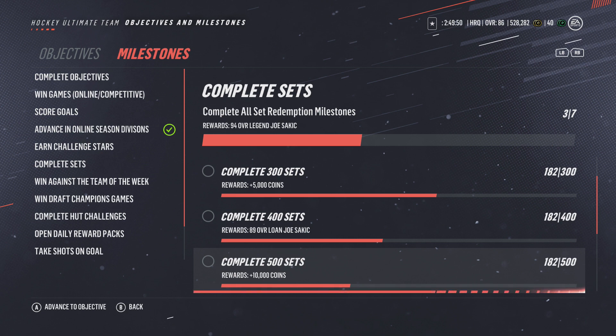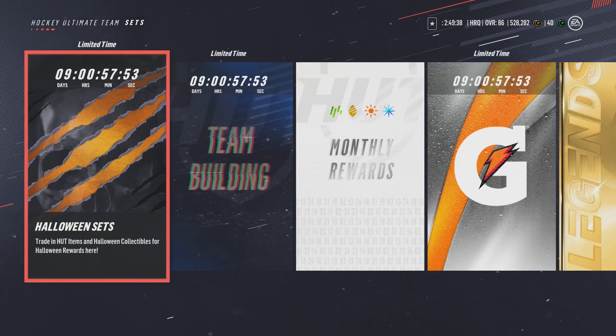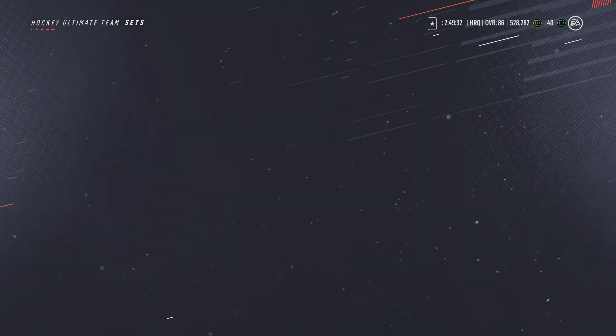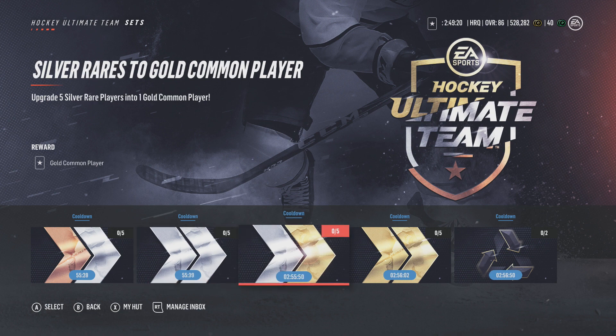What I suggest is do all the sets you possibly can at all times. The ones I always do — I always bank at least four or five a day — are the trade-in sets. Player upgrades: bronze to silver, silver commons to silver rare. Those are the most simple ones. Even the silver rares are pretty common.